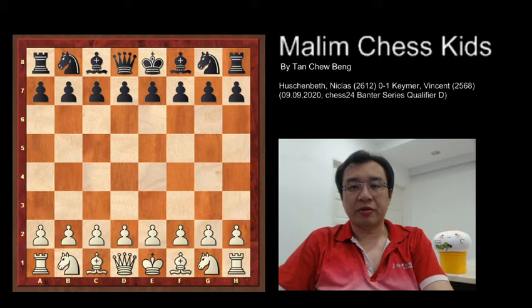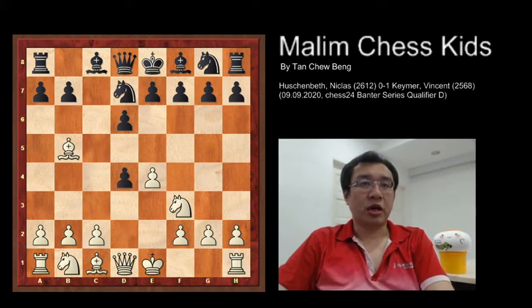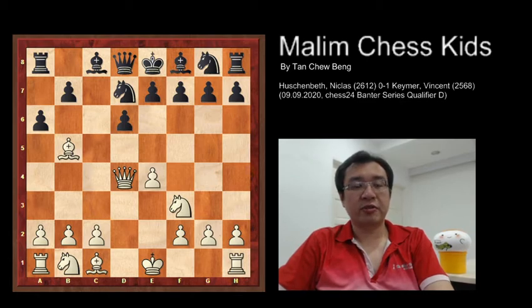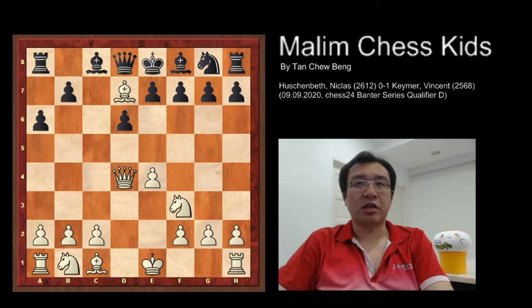The opening moves are c4, c5, knight f3, d6, bishop to b5 check, knight to d7 to block the check, d4, c6, d4, and queen takes d4. Now you have a6 to chase away the bishop. This is a strong fifth move, and in this situation white is slightly better.